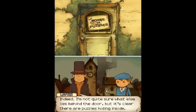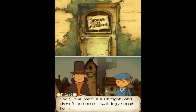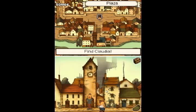I'm not quite sure what else lies behind the door, but it's clear there are puzzles hiding inside. Sadly, the door is shut tight and there's no sense in waiting around for it to open. Let's return later. Well, we've pretty much done everything here. We've talked to them - they didn't have anything useful. Found all the hint coins in this screen already.